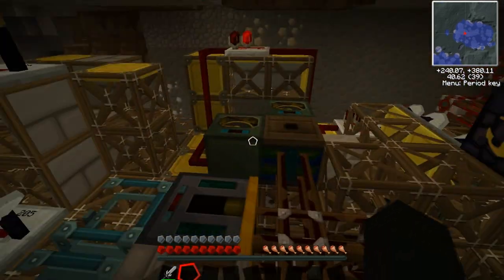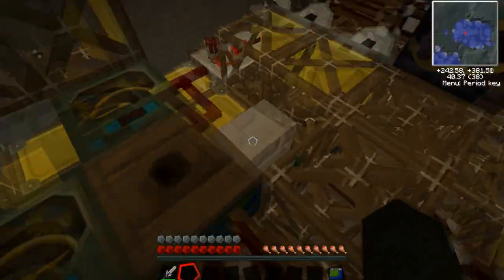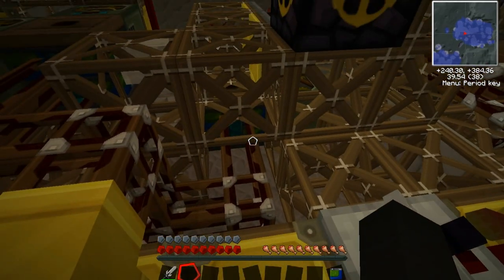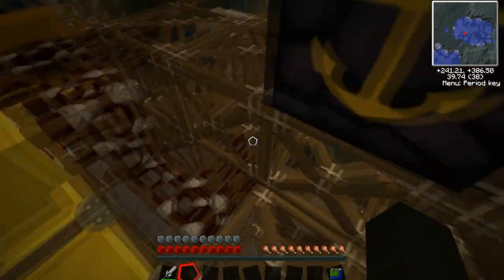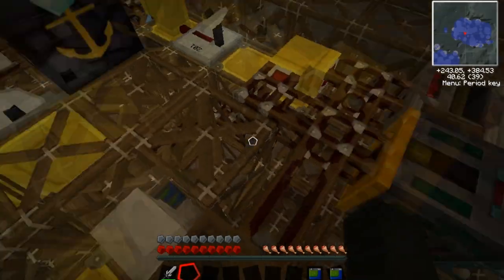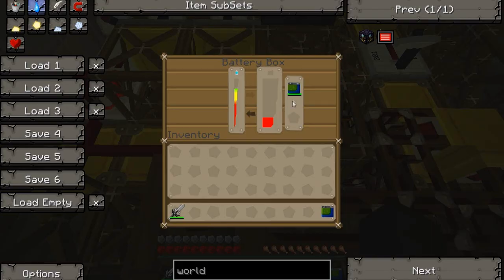There's some way of doing it so it'll automatically keep those battery boxes charged so everything will keep moving. I just go over here and switch those out. I would have a charging station up top using the ender chest. And I'll say it right now — this was not my idea, not my design. None of it was. I'll link the tutorial I followed in the description below.